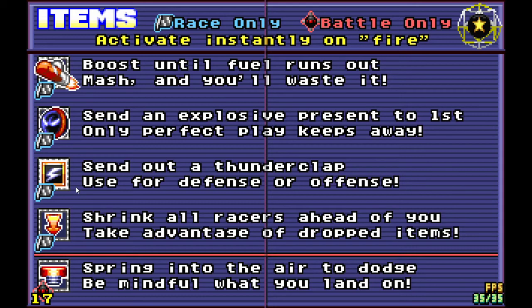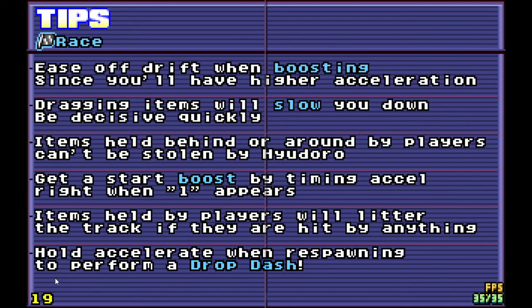Thunder Shield allows you to murder people with a Thunderclap — it can be used for defense or offense. It gets rid of bananas, egg boxes, and similar items, and it's basically the only defense against the SPB. It also gets rid of Jaws. Shrink allows you to shrink all the racers ahead of you, and you can take advantage of items dropped by Shrink. Springs, which are battle-only, allow you to spring into the air to dodge people — you need to be mindful of what you land on. You can also get into places others can't. This is only present on social maps because people take the time to implement bounce pads on anything you can get onto with the spring.